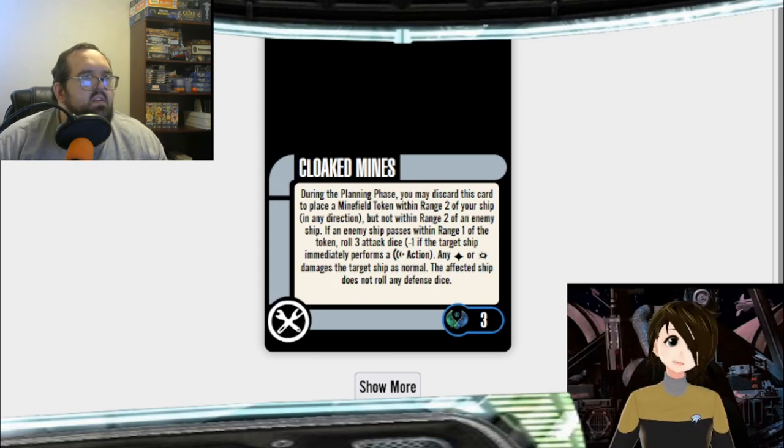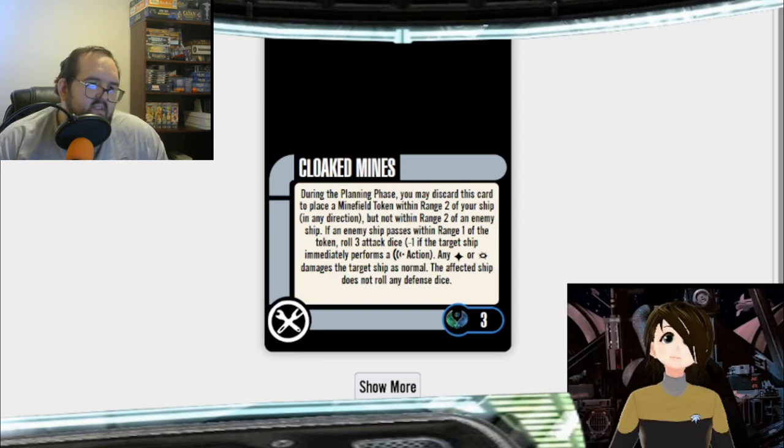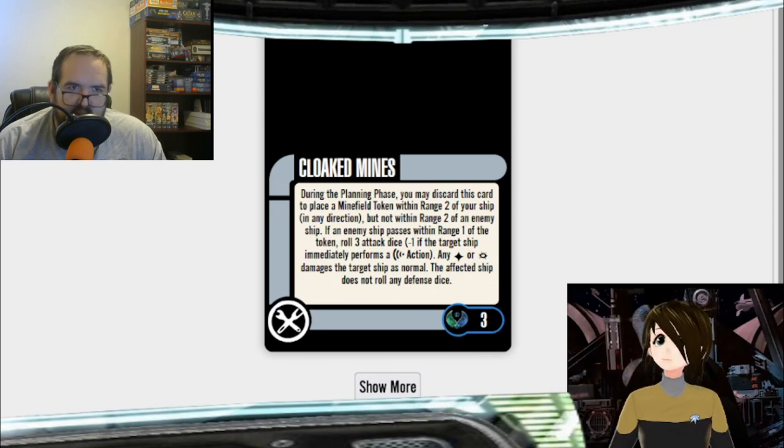You can deploy as many of them as you want during the planning phase, so you can load the Talvath up with three of these, fly it into the middle of the game board, and dump all three of them out there. If their radiuses intersect they count as one minefield, so you don't get a double attack. The point is, if you want a use for those science vessels aside from support ships, you load them up with mines — the one thing better than being able to cloak and attack your enemy is attacking them without even using a ship.